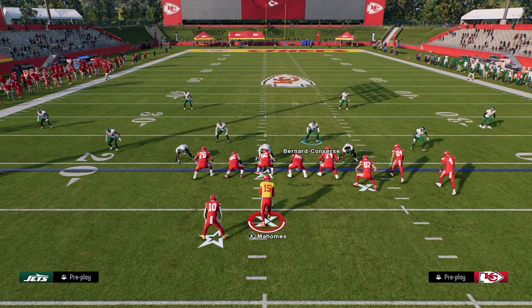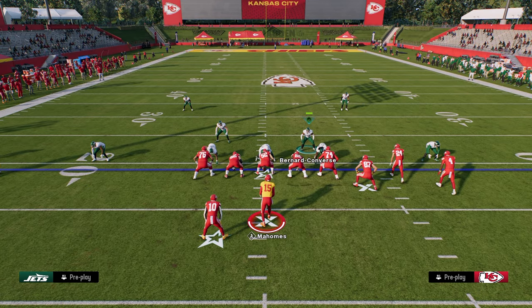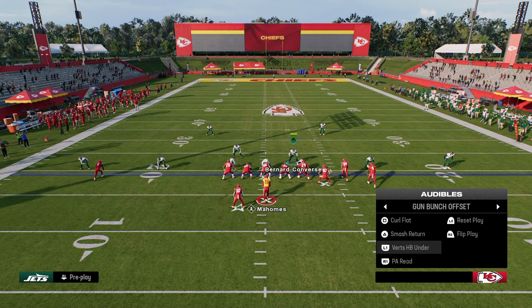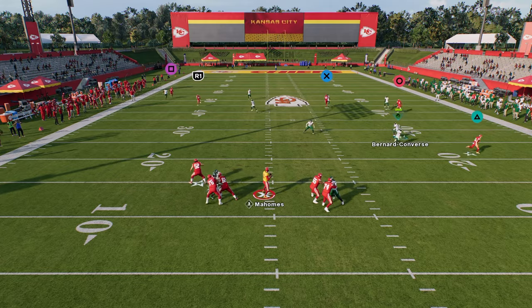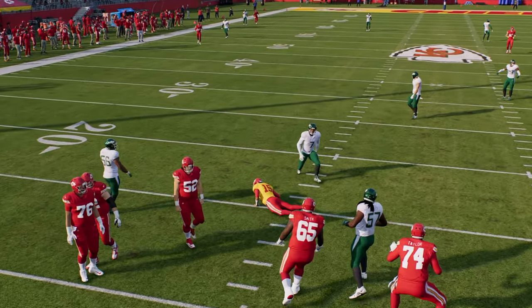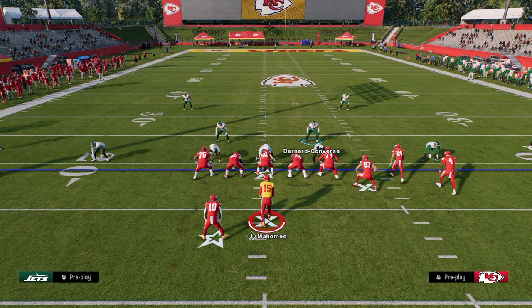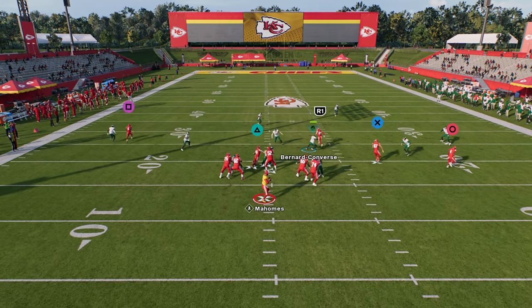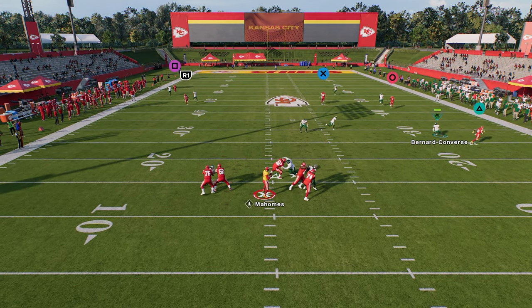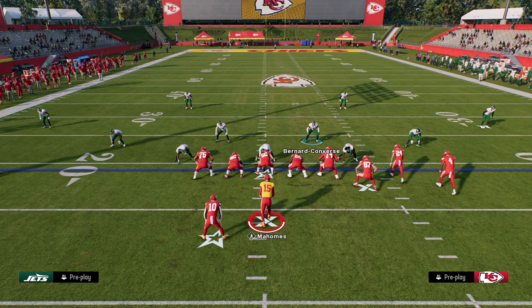All you basically have to do with your user is defend the running back underneath or the tight end if he goes on a deep route. If they run something like a verticals play, we're just going to peel over and take the running back. Now, I forgot to put that deep half in that rep, which is why that crosser was ultimately open. The deep half stops all the bombs, but it also programs this quarter to take anything that crosses the field. You see the crosser gets matched, we poach the running back, and we get the sheds within the defense.